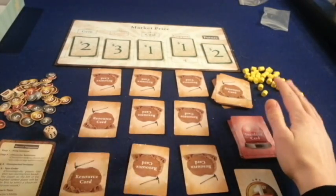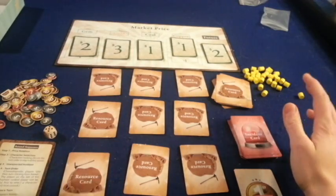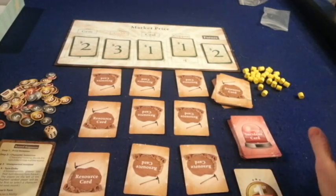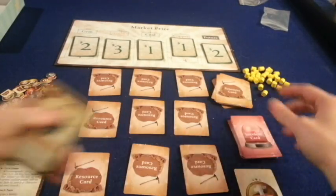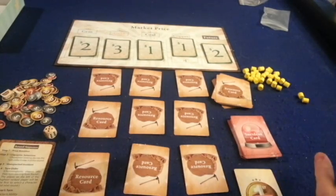Once you've flipped the incident card, you go back to the character cards and someone calls out who has number one, then number two, and so on — whoever has that number takes their turn. Your turn is very simple. First, you take your ability — manipulate the market, get an extra worker, name someone to sabotage, and so forth.